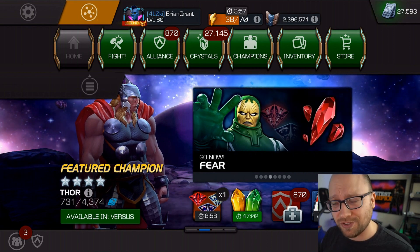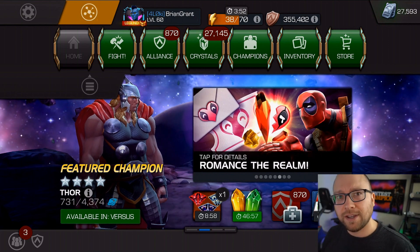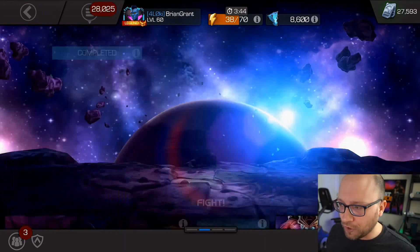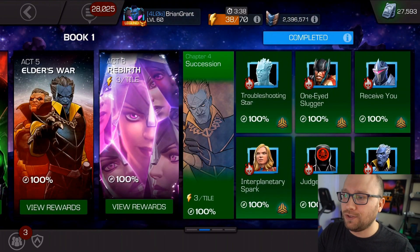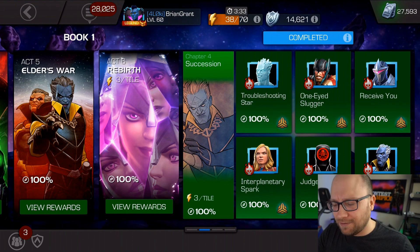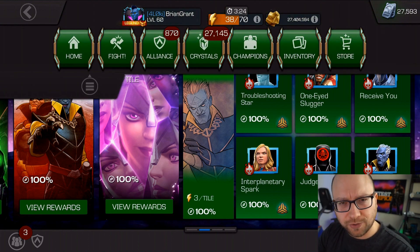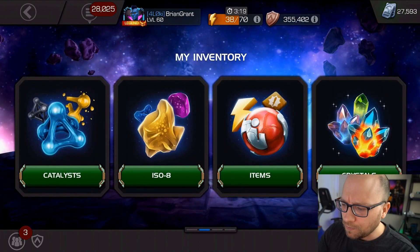How to better manage your resources, and how you can easily farm up 40-plus revives. It'll take a little bit of time, but I'm not talking about running repeatedly through certain quests. Revives aren't guaranteed to show up, and while there are quests where they're more likely, that's all very time-consuming. So how do you get 40-plus revives without spending all that time grinding your life away in this game?